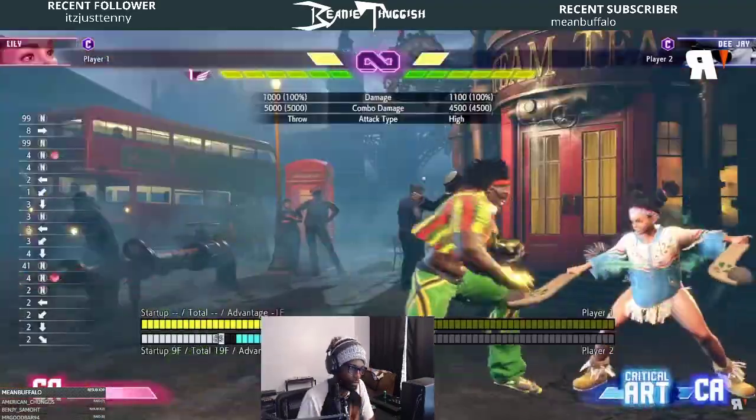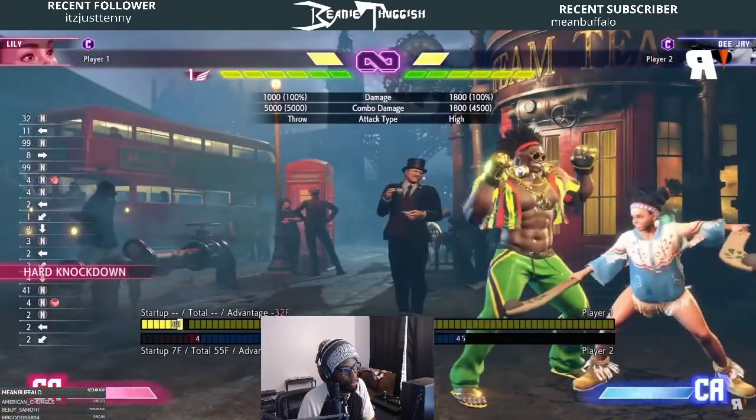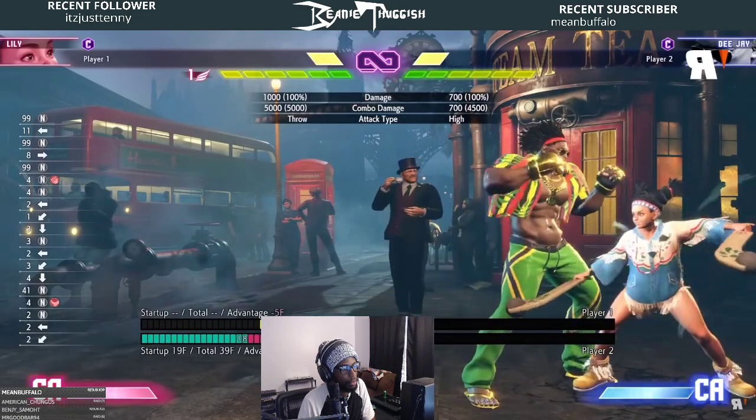Machine Gun Upper is also quarter circle back and punch — unfortunately no mashing this time for extra hits. Something Capcom really honed in on with DJ is his trickery and feints: the light version of all the specials tested are fake versions of the actual moves, great for baiting out your opponent and mixing them up.